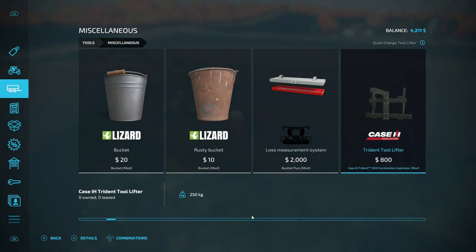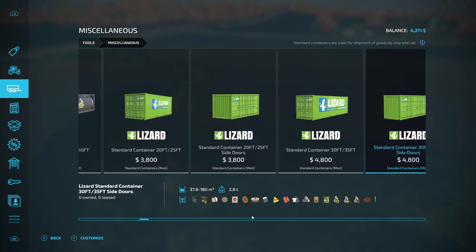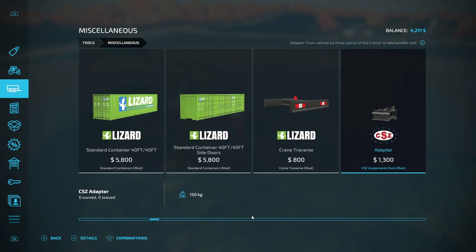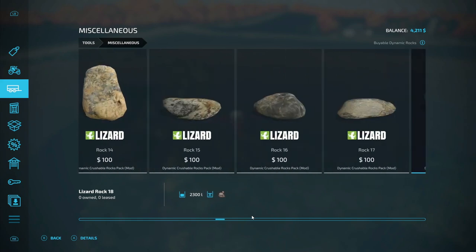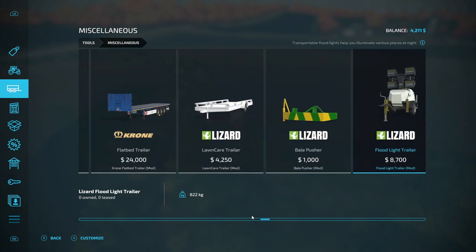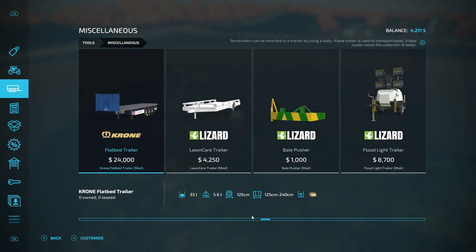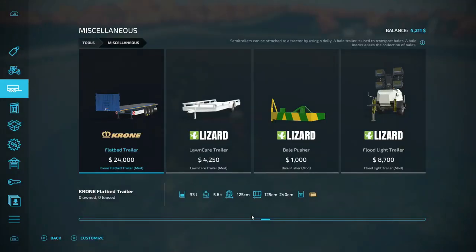I'm running through money like crazy. There's another thing in here called a bag lifter or something. It goes up to 240-centimeter bales as it shows — the square bales. We can get auto load on that and pick up our square bales a lot better.